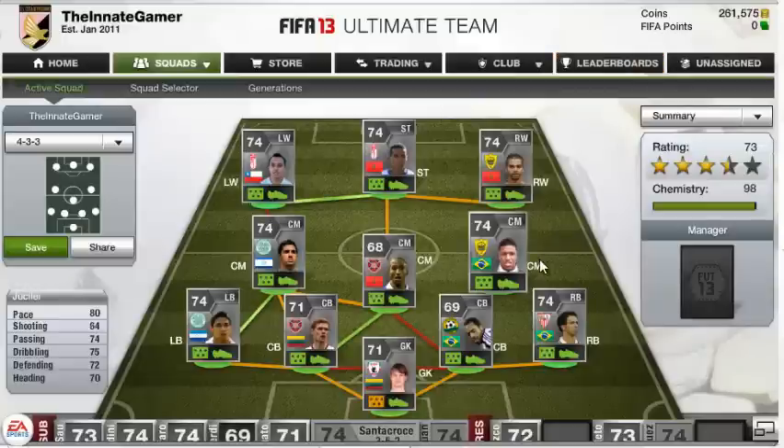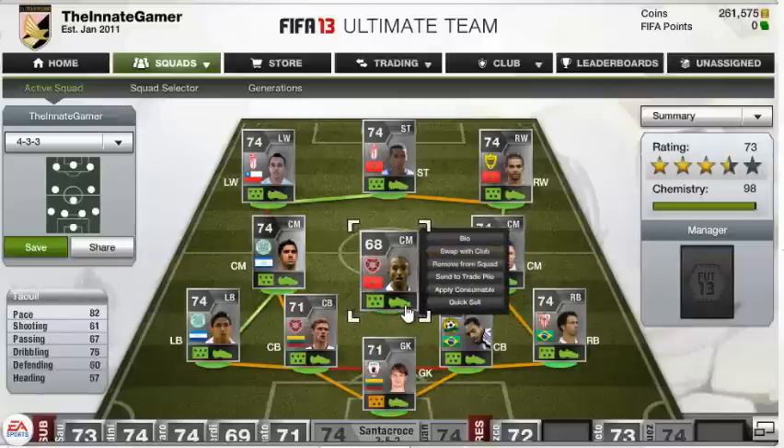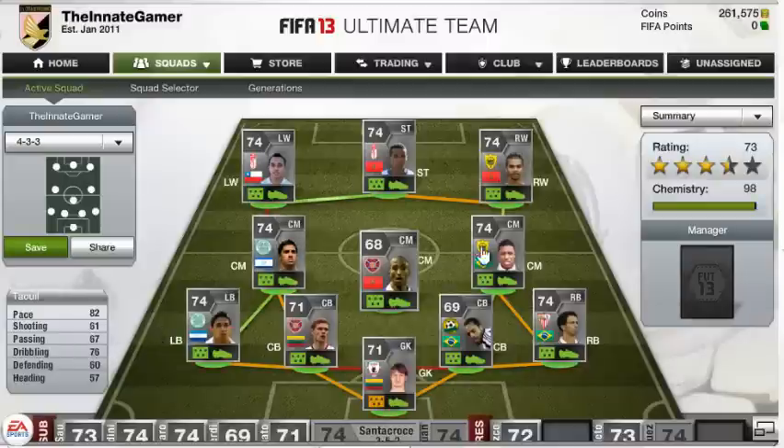I remember I picked him up at the start of FIFA because I really wanted to use him, and I really enjoyed him. And I saw this squad and thought, we're going to use him again. And then the man who sort of links it up in the middle — we've got Toll. Not as good stats as Jusselet, but 82 pace, 76 dribbling — does a job.